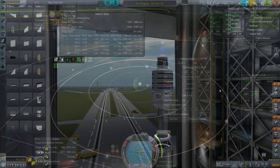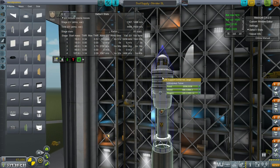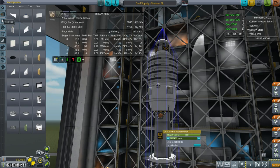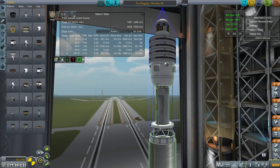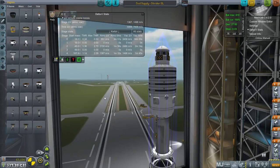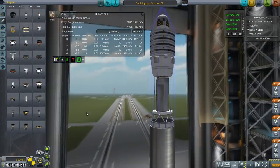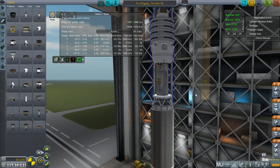Now on to the supply mission. Here we are with the Joule supply mission. This is just a bunch of food, water, and oxygen — probably about 8 tons worth. And then of course a transfer stage. In this case I've opted to go with the LVN atomic rocket motor — the Nerv, if you will. It's got RCS and a very small procedural RCS tank to make rendezvous. Otherwise it's pretty streamlined — very spare. I think that's basically a business-like sort of thing.